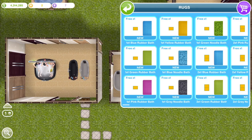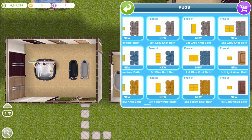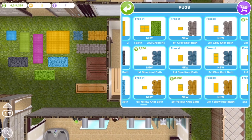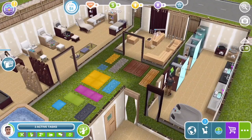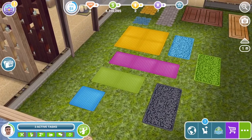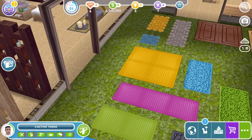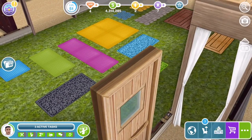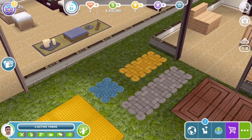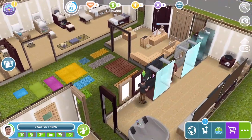The last pack we won was a rug pack, and there are so many different rugs — this is just unbelievable, these rugs are amazing. I think there are 12 different styles and so many different shapes. Each style comes in one-by-one, one-by-two, one-by-three and two-by-two. So we have these blue, pink, green and yellow rubber ones; then these three designs — the blue, green and black bubbly one; then this design over here; and then these two wooden ones. Like I said, they all come in the same sizes. I love them.